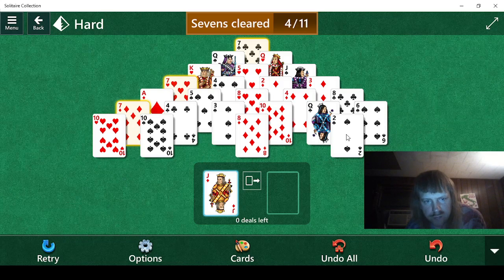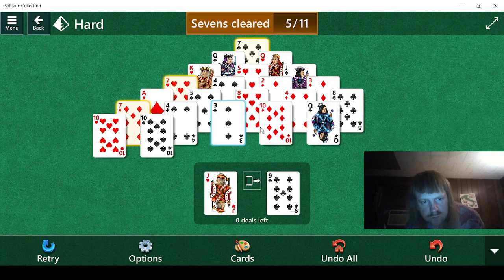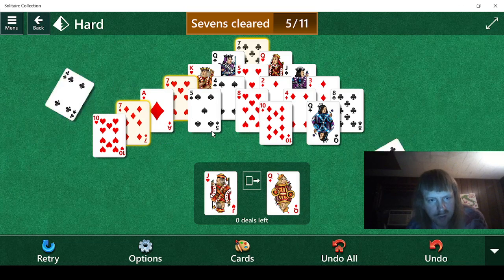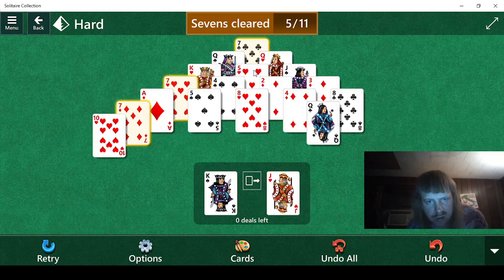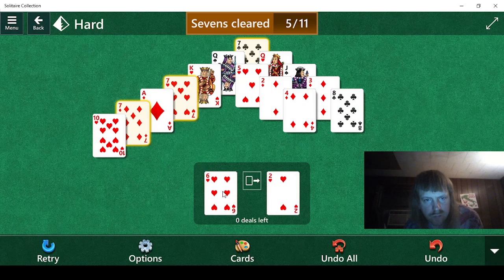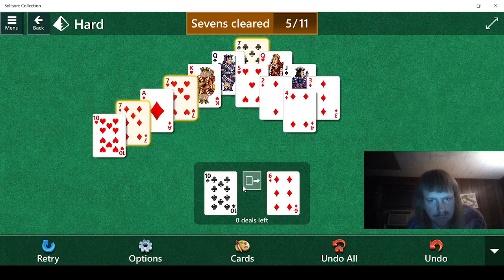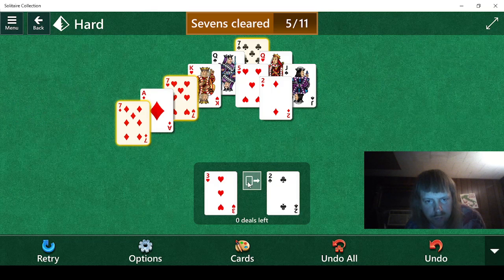9 and 4. We'll do that. Oh, there's a 9. I think we do that so we get to the 5. 8 and 5 — there we go. I'm not sure on this one, this one is a bit beyond me. There we go. At least we can do that. Maybe we can still pull this one out.